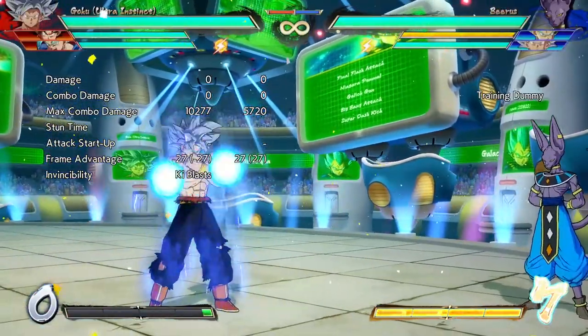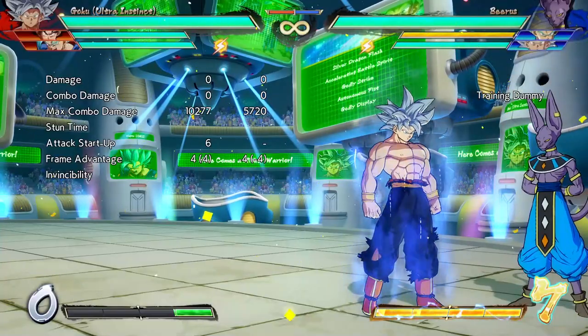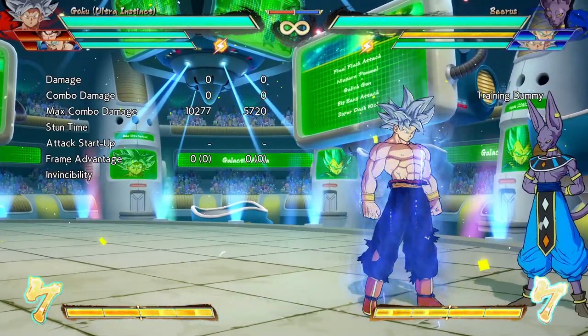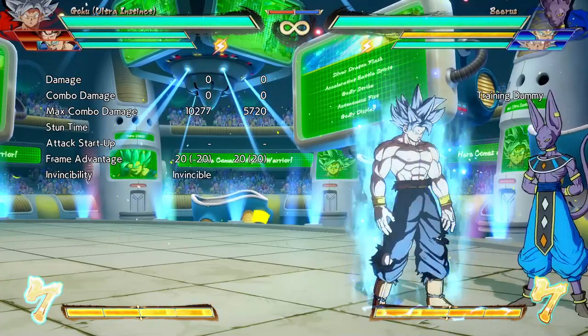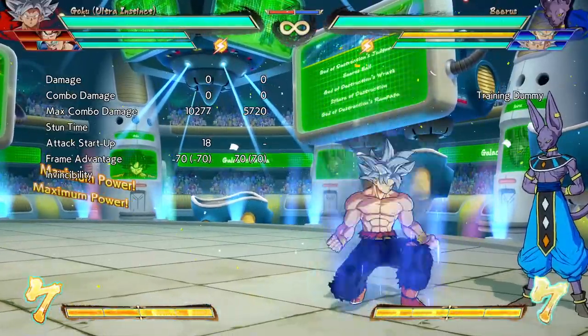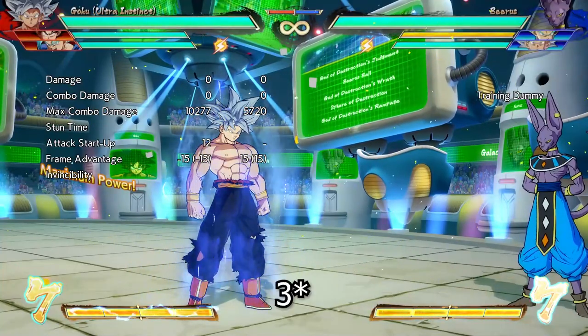The real kicker though is 6S, which is now frame 6. That means you can do it after a 6M to challenge any buttons. Before, UI only had two options after a 6M — 5H, 214H counter — and those are the two unique options specific to him.